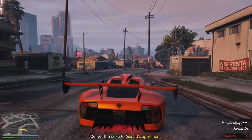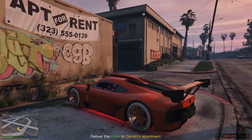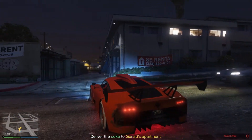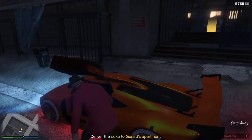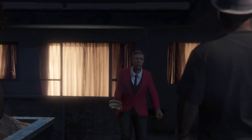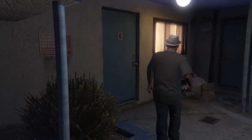Here's the trick: instead of delivering the coke straight away, you're going to wait a few minutes first. From the moment you reach Gerald's apartment, count at least 15 minutes. Once those 15 minutes have passed, then deliver the coke. The amount of money you earn depends on the time you spend in the mission, so you want to spend as much time as possible before delivering.